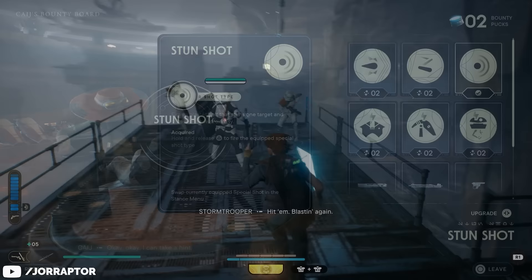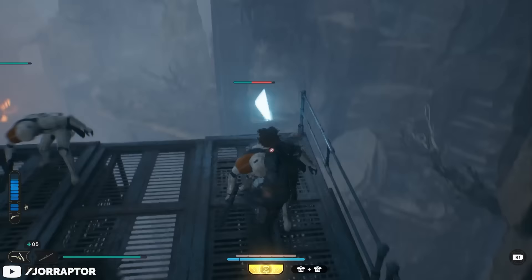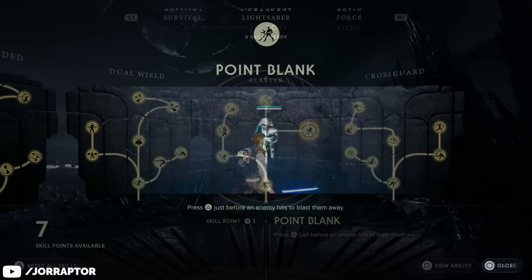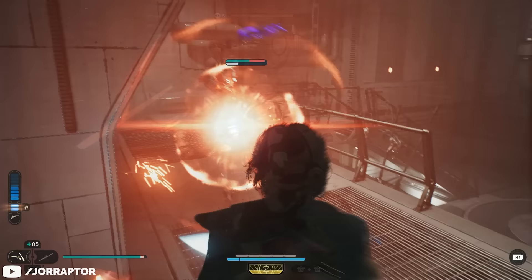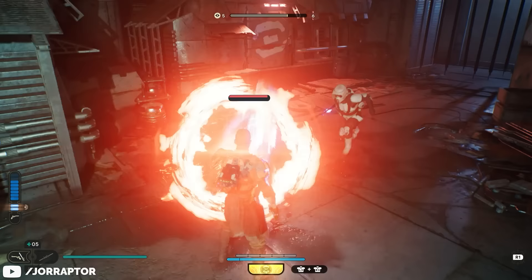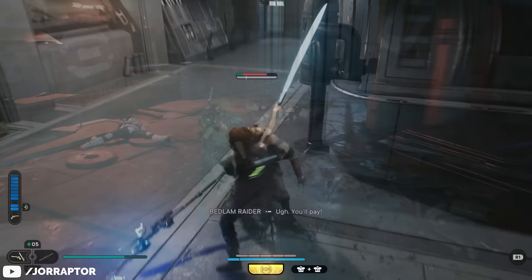The upgradable charge shots improve your ability to deal with groups, with the stun bolt being an absolute standout — it stuns your target and nearby enemies, making it excellent for both offense and defense. The blaster stance also offers a unique counter with the point blank skill, which lets you counter incoming attacks with your blaster by pressing triangle or Y just before an attack hits. A point blank shot bypasses enemy defenses, deals damage, blasts them back, and can even counter the red unblockable attacks — though you can only use it if there's ammo left.